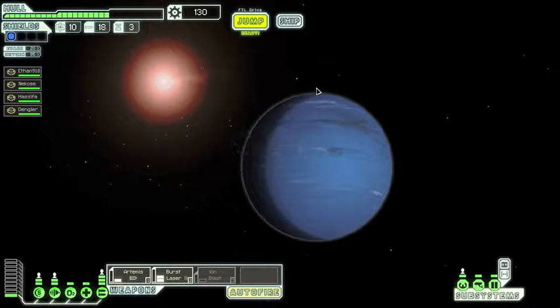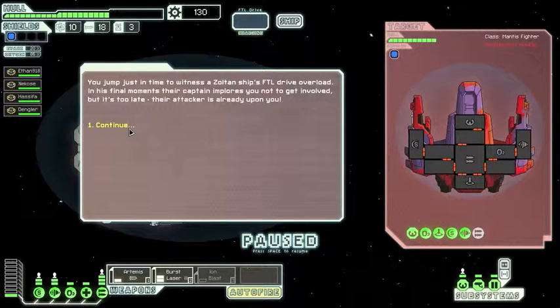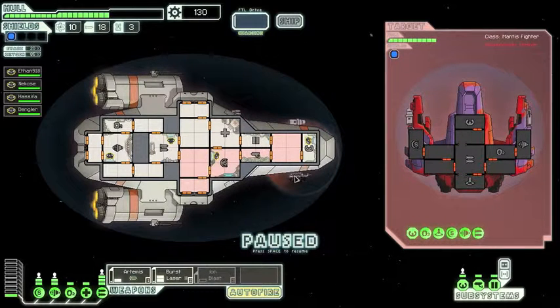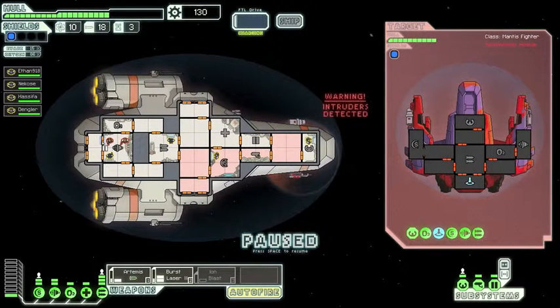Let's just continue on. As you can see, this is a Mantis ship and they've got a teleporter. The door just opened, so there's probably someone going to teleport onto our ship. Like that.